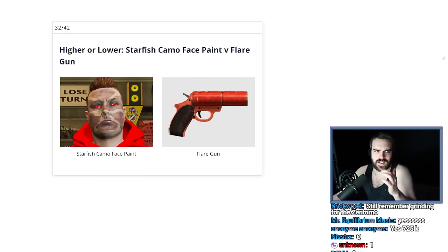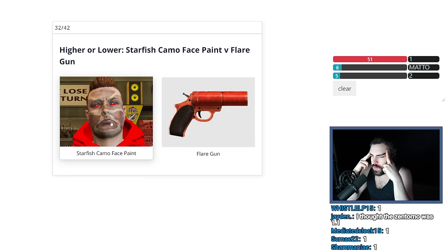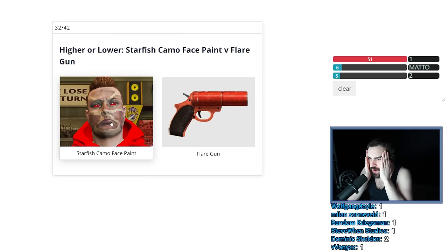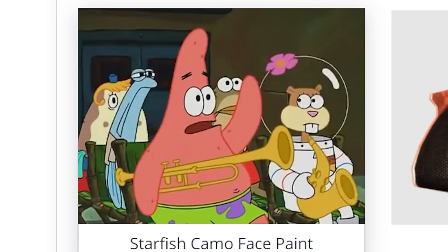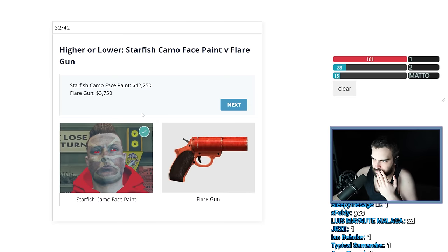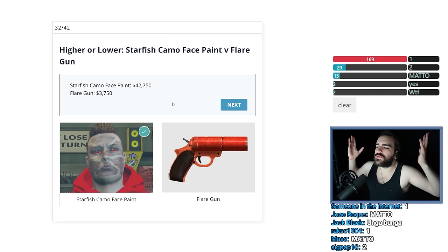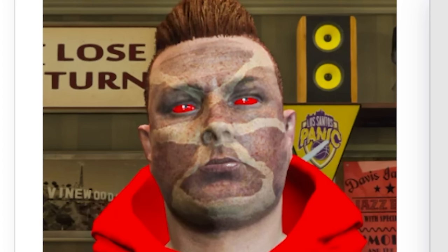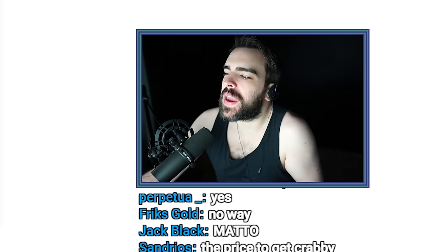Starfish Camo Face Paint versus Flare Gun. The flare gun was $4,700. How the fuck could a face paint be worth more than $4,700? Actually that does make sense — if it was added later into the game, everything's more expensive. I'm thinking it's the face paint because Rockstar doesn't add cheap things anymore. I don't know why anyone would ever want this — how is it camo? Like you're pretending to be a starfish? Is mayonnaise an instrument? Are you trying to steal Patrick's Krabby Patties? I think it's worth like $10,000. $42,000! This face paint is worth more than all those buildings we just saw before.